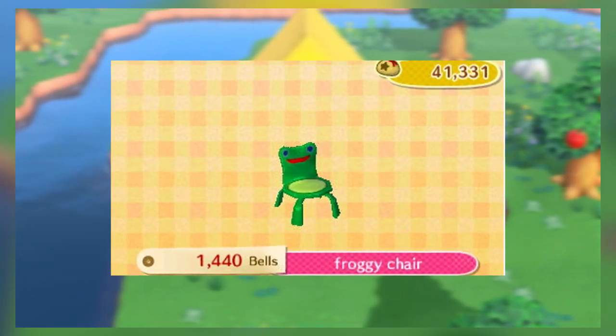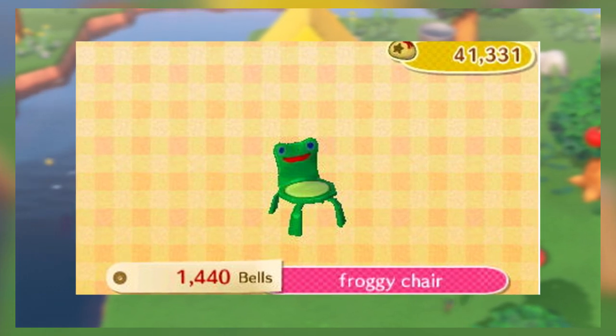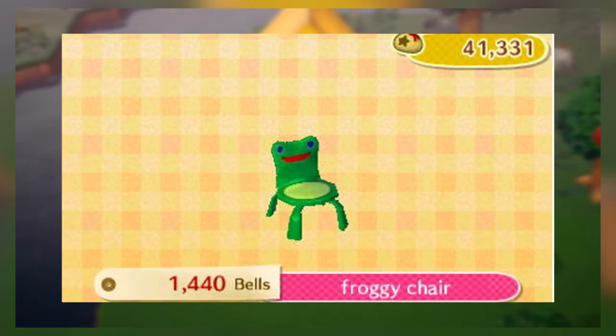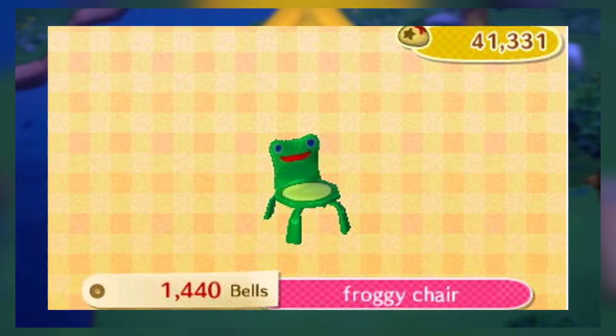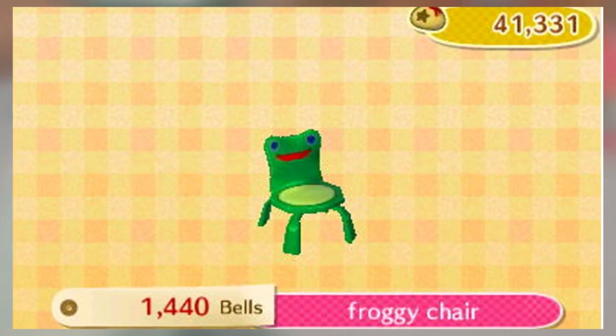The froggy chair is missing from New Horizons, and it's literally a froggy chair. Who on the development team thought it was a good idea to get rid of this item? If this item is added into New Horizons, it would literally fix every single problem with this game. And if this item was already in the game, New Horizons probably would have won Game of the Year.